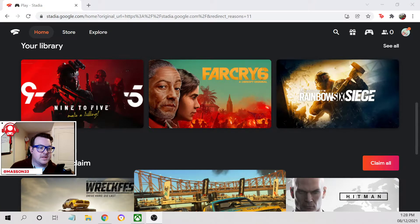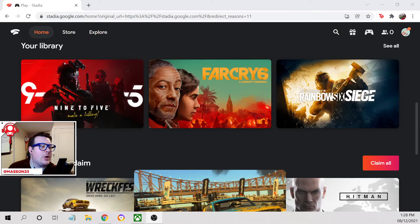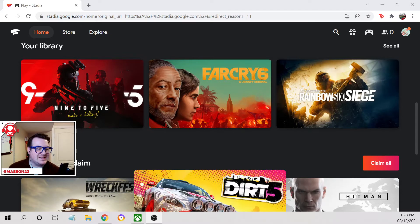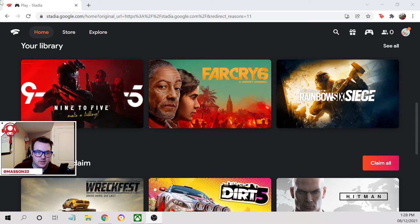Hey folks, what is going on? Justin Masson here with Nintendo Dads and we have got another Stadia game. Today it is 9 to 5: Make a Killing, and it is out right now on Google Stadia.